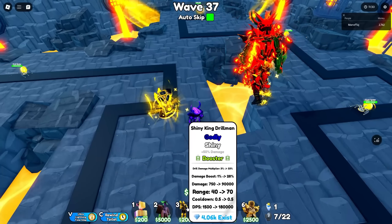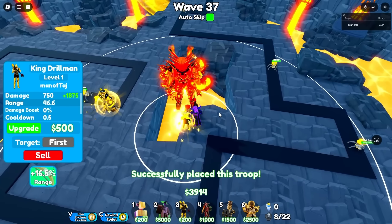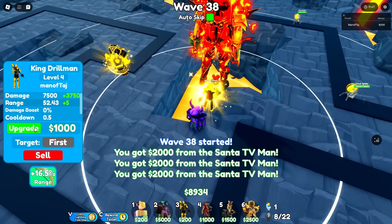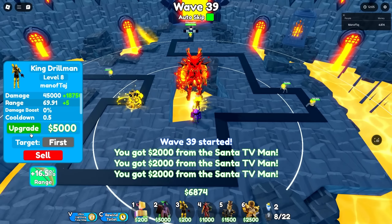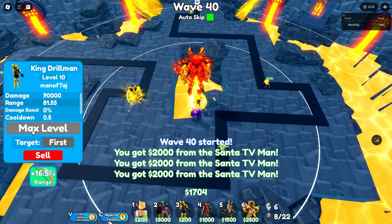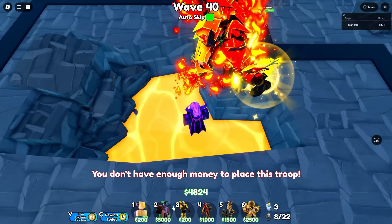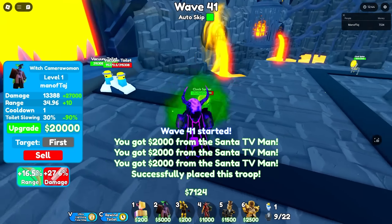Now we can max out a shiny King Drone Man — placing it right here and maxing it through levels 2 through 10. Now we can finally max out a shiny Witch Camera Woman. We'll place this unit right about here, and we already killed the wave 40 boss. That was way too easy. This unit is definitely super expensive to max out.